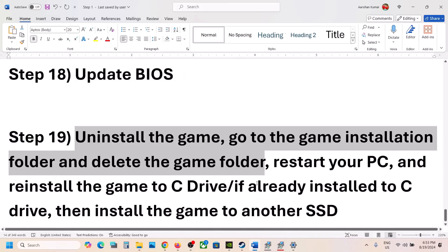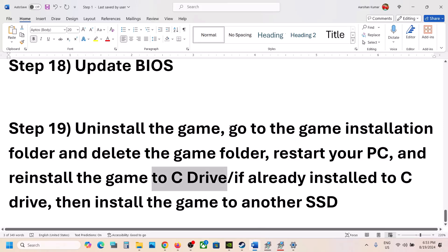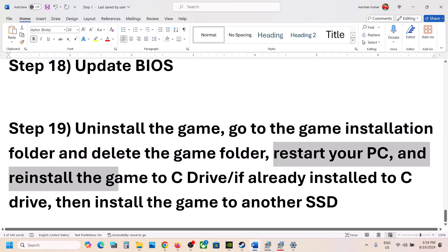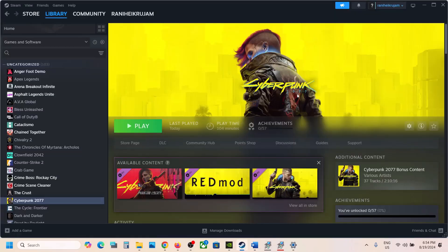The last step is to uninstall and reinstall the game to the C drive. Right-click on the game in Steam, select Manage, then click Uninstall. After uninstalling, go to the game installation folder and delete the game folder. Restart your computer, then reinstall the game to the C drive. If the game was installed on a D, E, or F drive or external drive, try installing it to C. If it's already on C, try installing it to another SSD and check.